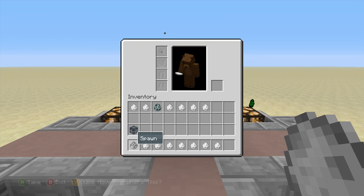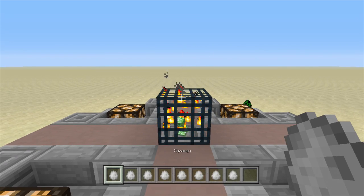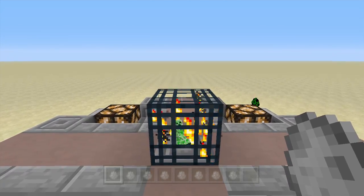So what we got is a bunch of spawn eggs in our inventory. You'll recognize this one's a vindicator, but the rest of them are all blanks. I'm going to show off a lot of cool entities that you probably didn't think you could put into a spawner. Some of them might work, some of them might not, so I'm just going to show off a bunch and kind of show how you can do this in your own world as well.